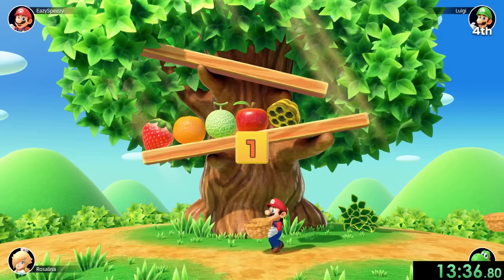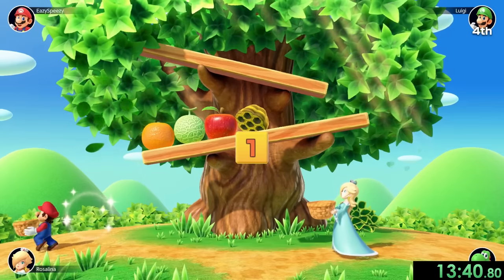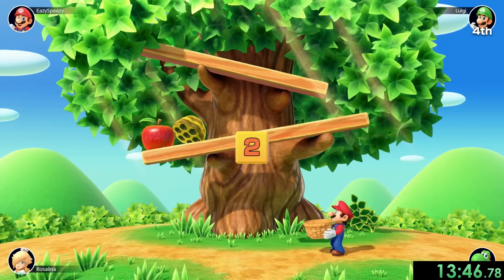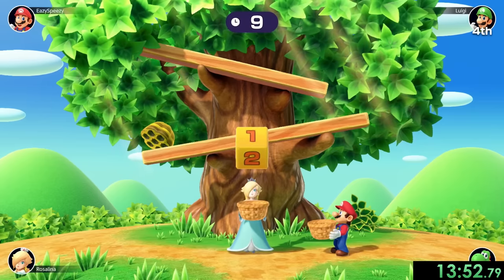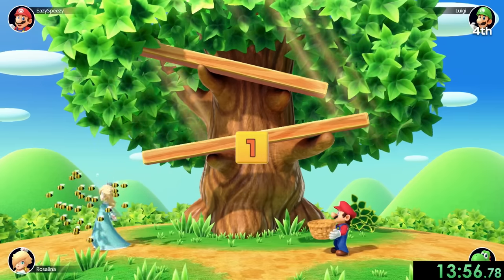She just messed up big time, because now I can pick another one and there's only going to be three left. So no matter what Rosalina picks, I just pick the opposite of her and she's going to get the beehive. I just have this apple left, I'm going to pick a one, and there's no chance for her to win this. I seriously got extremely lucky right there — that was a little scary.